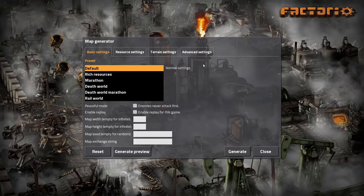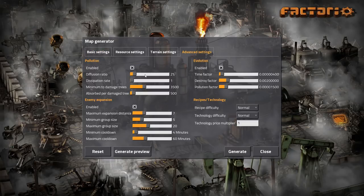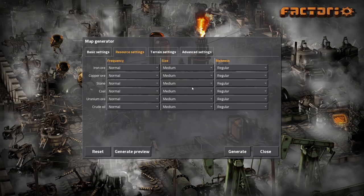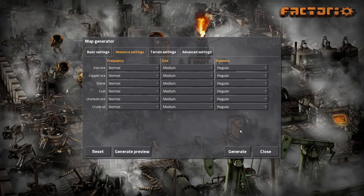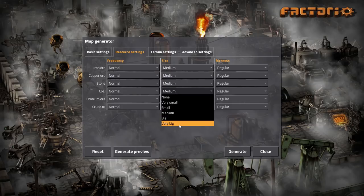The settings I used were that I turned off Pollution, Evolution, and Enemy Expansion, and then I took Resource Settings for Iron, Copper, and Coal — I took these to very big. That does not disable the achievement. It still popped the achievement at the end, and one way you can check whether the achievement is enabled...